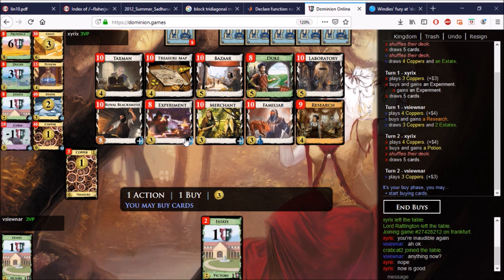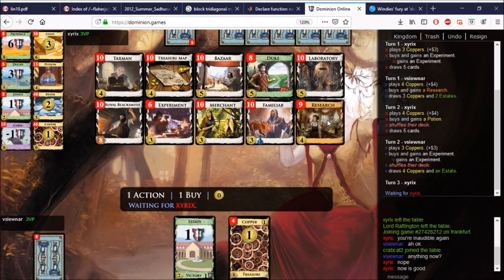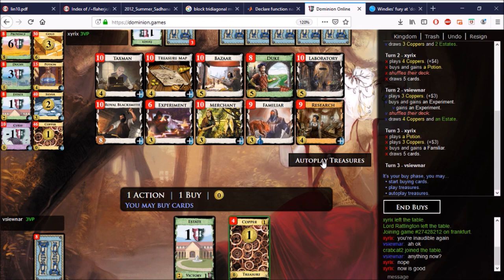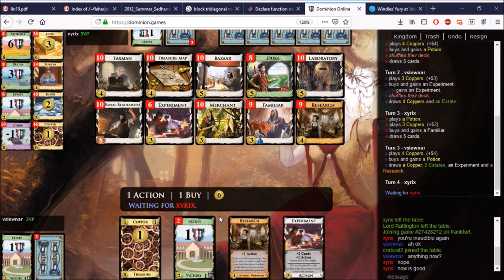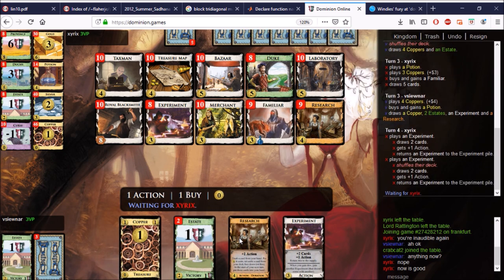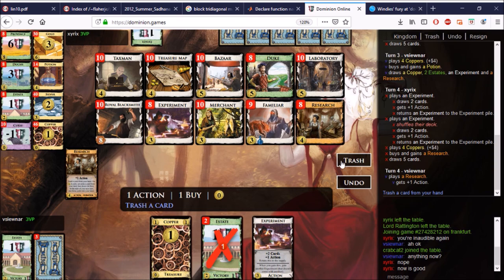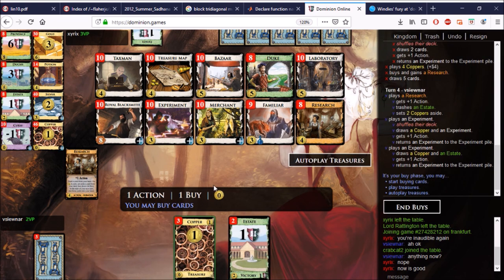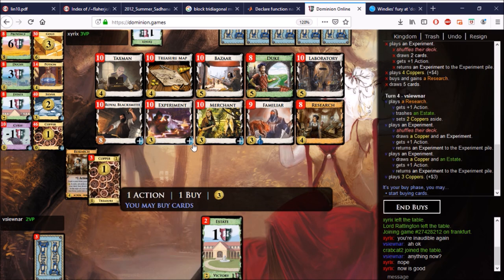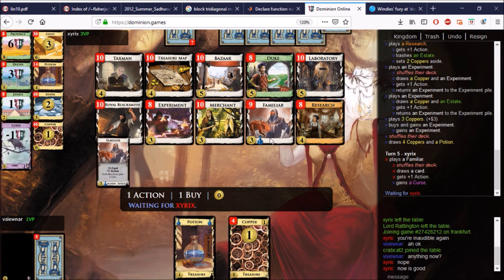We'll go ahead and take some Experiments of our own so we can trash more quickly. There goes the Familiar. Maybe I want a Potion too — yeah, let's take a Potion. I have to be a bit careful here. I'll trash and not play the Experiment — actually, the Research will miss the shuffle anyway, so let's just play the Experiments. We have a grand total of three, which we'll use to pick up more Experiments, because all we want to do here is try to junk each other as quickly as possible.